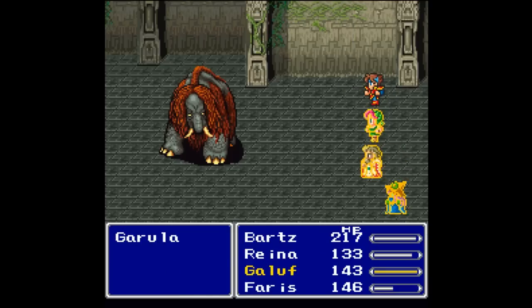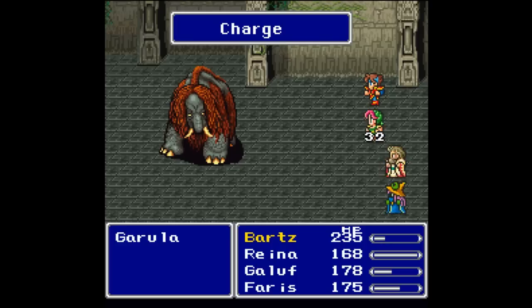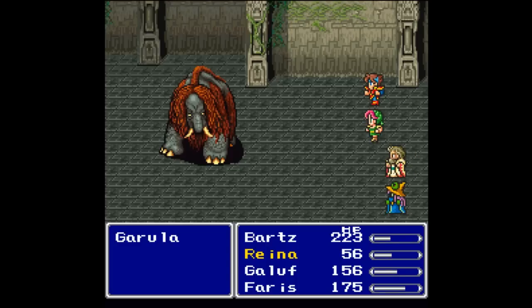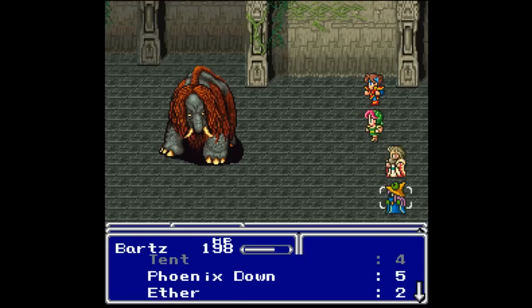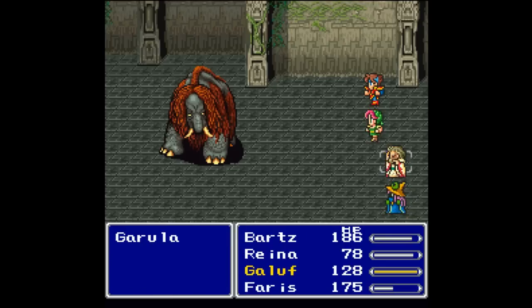Ice for 108 - very nice. Oh, Charge - that is no good. Charge inflicts a temporary poison on you. It will go away throughout the course of the battle but it's quite a pain to deal with if you're not prepared. Charge got on three of my party members now - look at that HP drain. We need to use a Tonic pronto on Reyna; she might not survive until the heal.